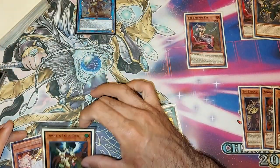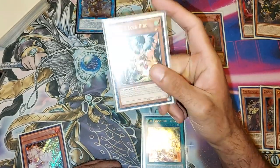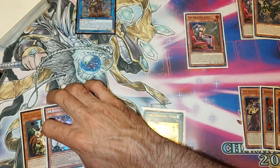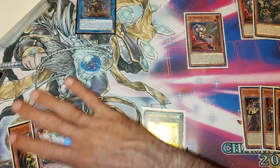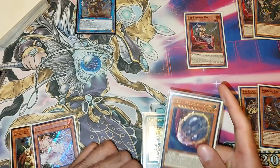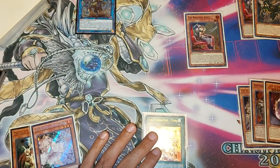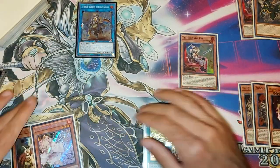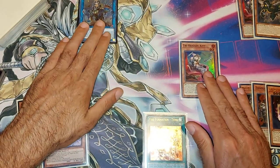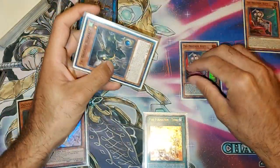Now we're going to pitch two random cards — I think I'm going to pitch the Nibiru and the Ram. Having so much monster presence, I think you'll be able to stop your opponent from summoning five monsters. Droll Lock is very powerful and high-impact against so many matchups, and Ash is good against everything. Nibiru is automatically dead against Dino when they activate Misc, and since Dino is still a prevalent deck, you'd rather have Droll and Ash. That also applies to Drytron.